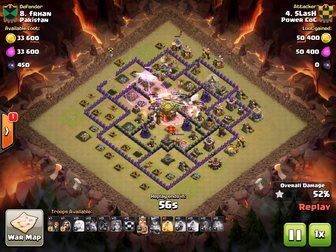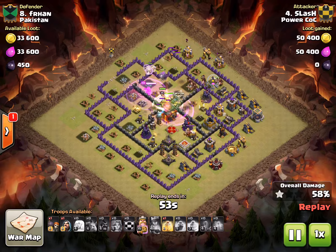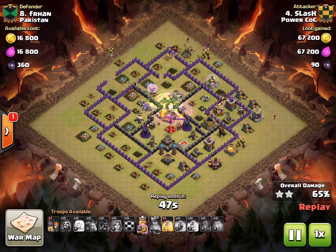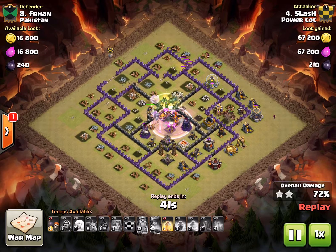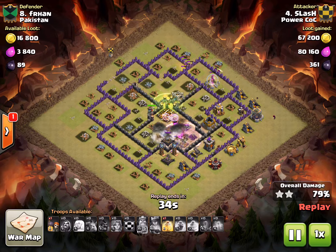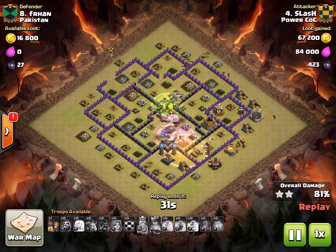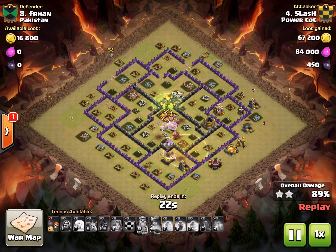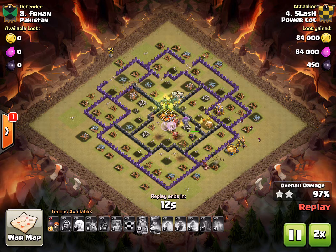One thing about this base that's decent is it has higher upgraded Wizard Towers, and also max Infernos and max Teslas. So it wasn't a hard base, but it certainly wasn't a piece of cake being one of their top 10 TH10s on the map. But you can see Slash just steamrolls it — absolutely crushes it. His BK goes down, he's still got a full life golem, and he drops the heal for the Hogs when they get hit by a bomb. This base is wrecked. Everything's done — all that's left is trash buildings. Slash absolutely wrecks it with the Queen Walk GoVaJo. Great hit, Slash.